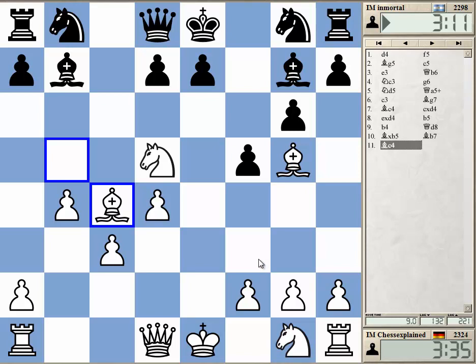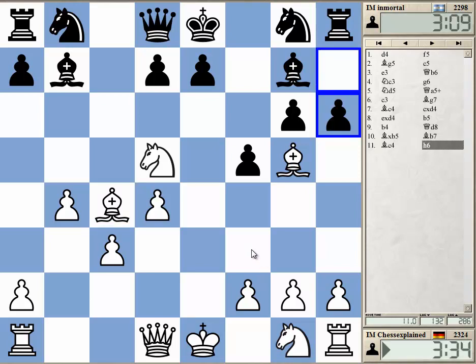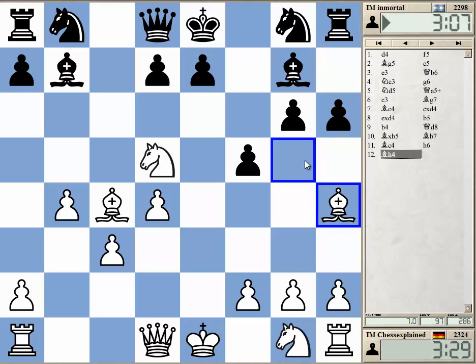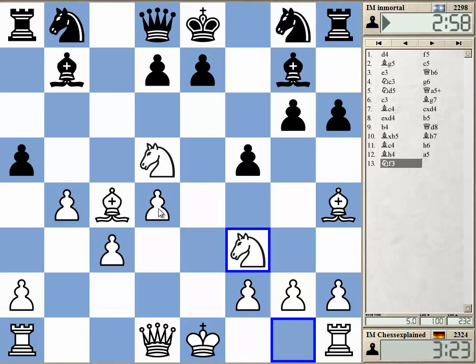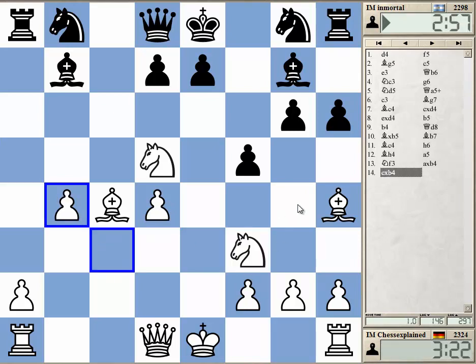I also just want a pawn. I can go to h4. I cannot play g5. At least Qh5 looks like a disaster. A takes b, I can just take back with the pawn. I didn't calculate g5, but I cannot believe in this move. After something like knight e5, this must be too much.